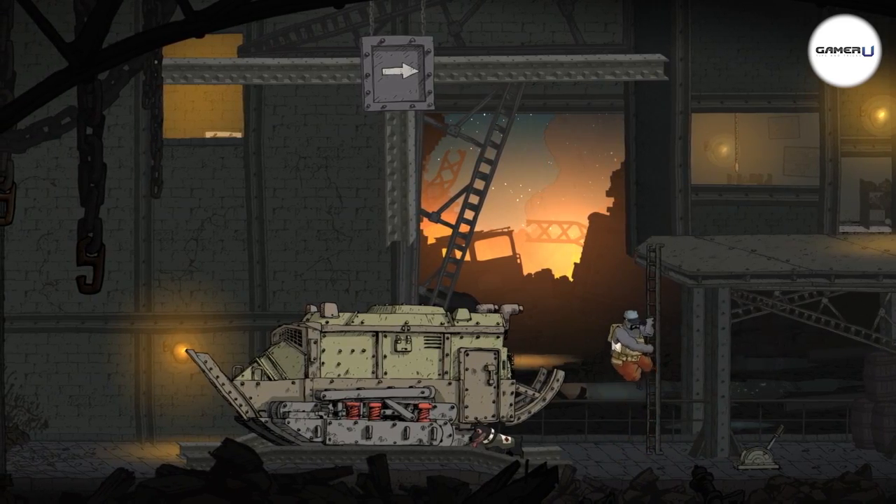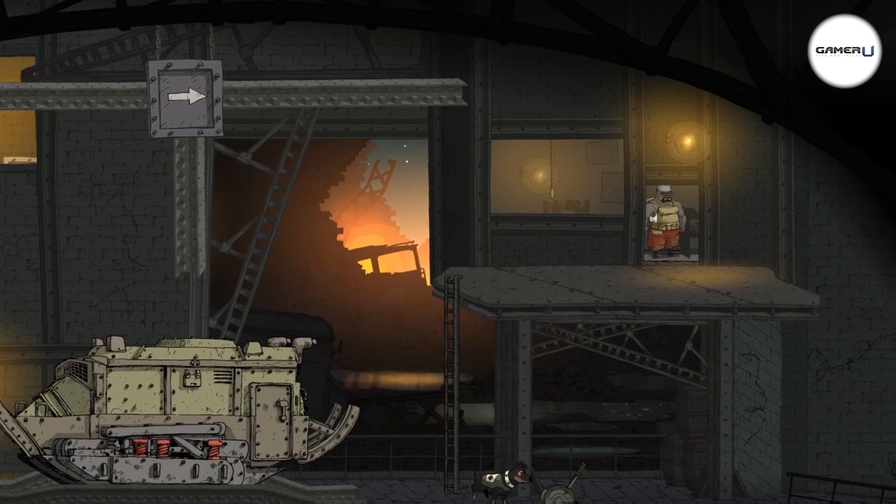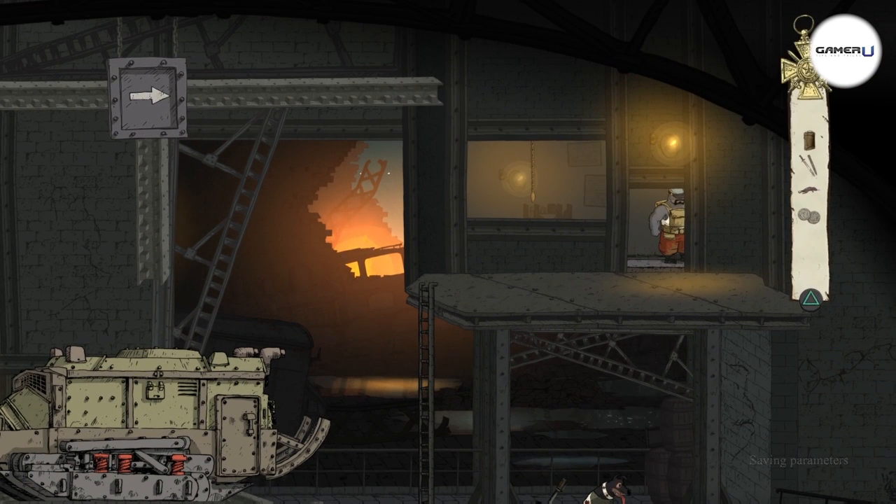The last item is going to be back by the tank. Go ahead and climb up this ladder here and once you do that go into this room. Just to the right of the door you'll find the last item on the ground.